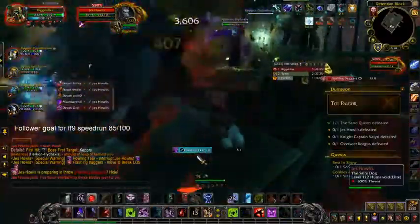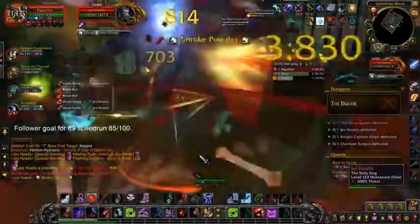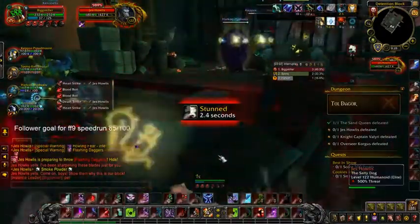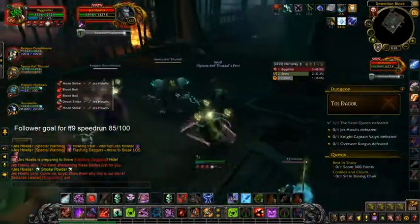That's because if your group is bad at interrupting Watery Dome it saves a bunch of time there, because you don't have to deal with another set of fish on the other side. You can just go straight up the way there. Instead of dealing with three sets of fish you only deal with the two.